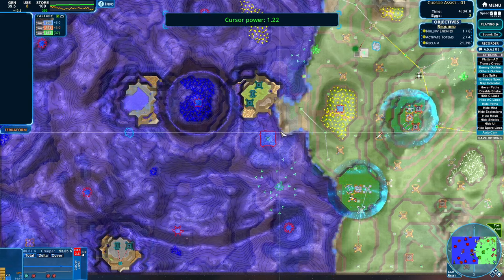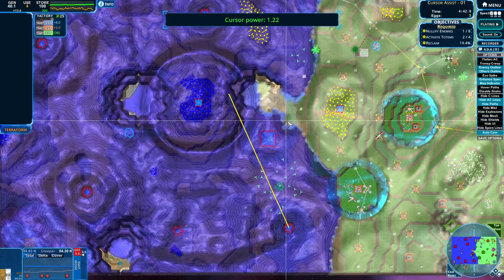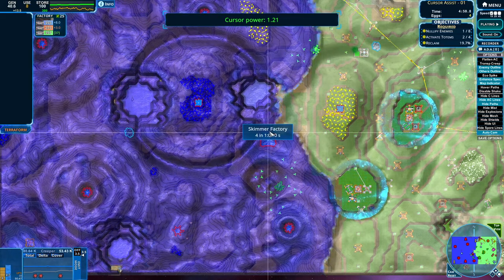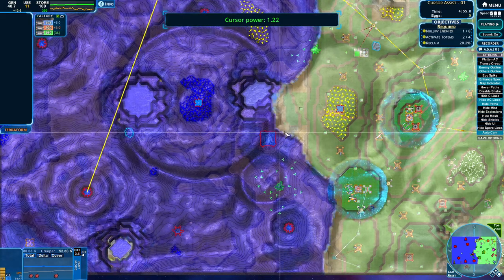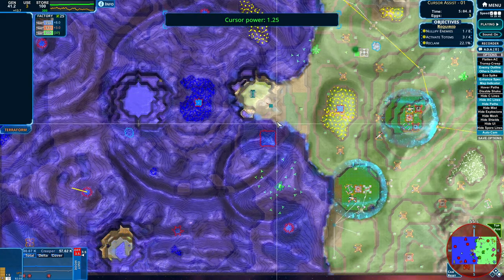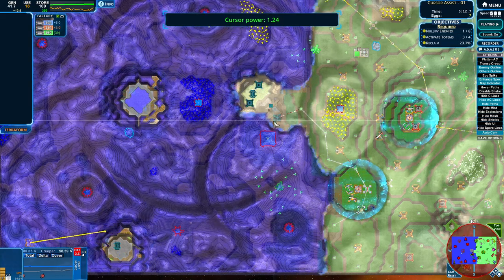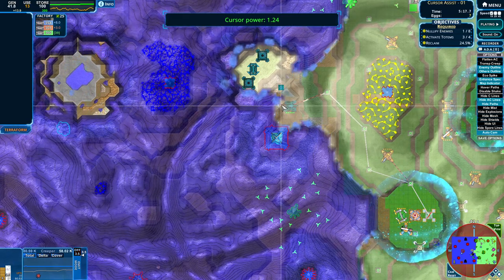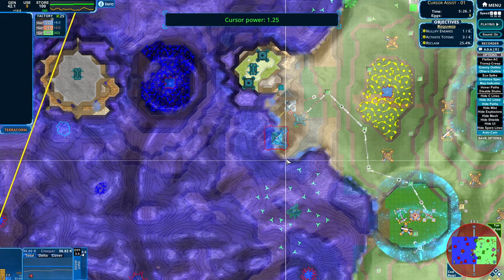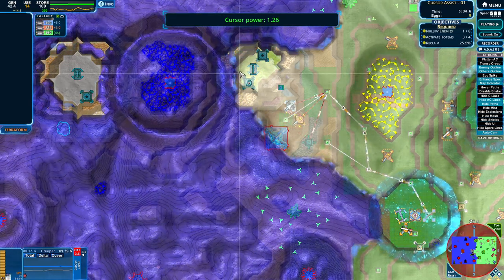We are getting closer and closer to the skimmer factory, and hopefully closer and closer to the top of the hill. There's no power connected, so nothing is building there, but a cannon right there would be lovely — actually it's a sprayer. We're going to start by destroying the skimmer factory. Get out of here, skimmer factory — you've already messed up plenty of my plans. Let's also do some defenses up here, because now we're actually going to be able to start taking the top of this hill as well. I think taking the top of the hill will be very good.